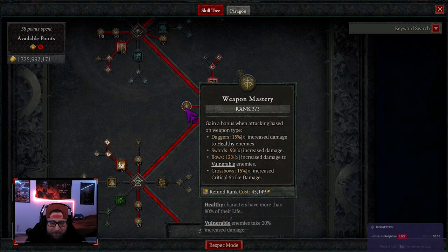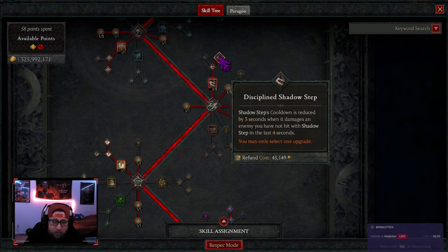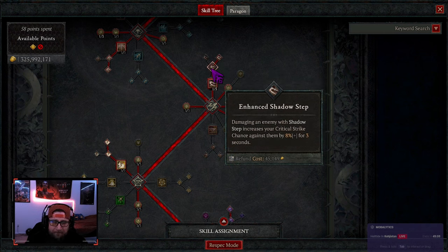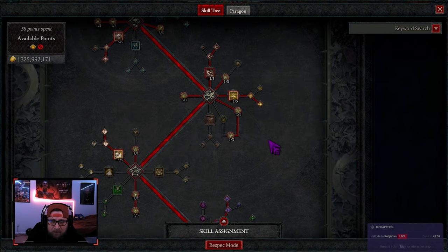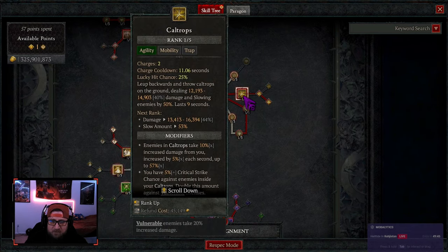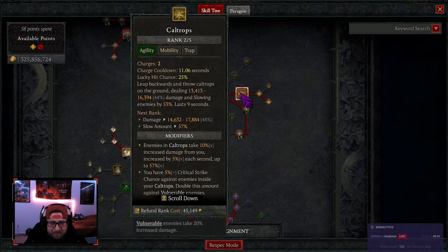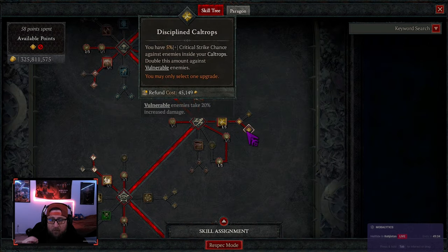We max out Weapon Mastery — it's on every single row, which is insane. We're doing Shadow Step into Disciplined Shadow Step so the cooldown gets reset. You don't necessarily need this and could move those two points elsewhere, but for now it works. We have one point in Rugged for damage-over-time effects. You could also put more into Caltrops to reduce the cooldown or deal more damage, or an extra point in Siphoning Strikes — that's really up to you. Disciplined Caltrops is there to crit and double damage against vulnerable enemies.